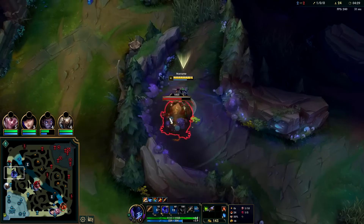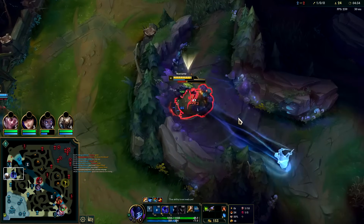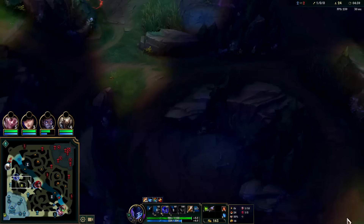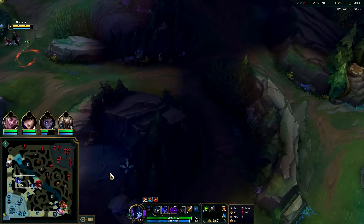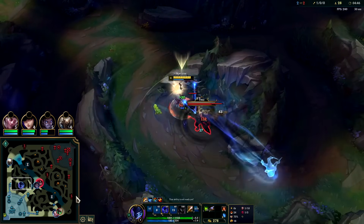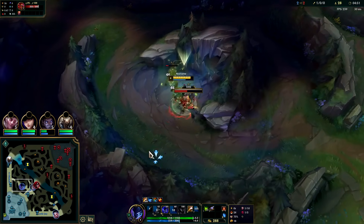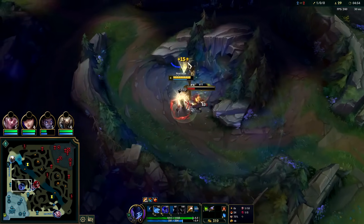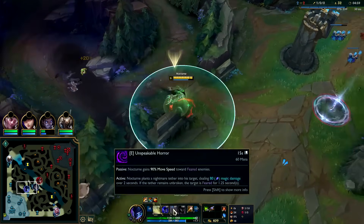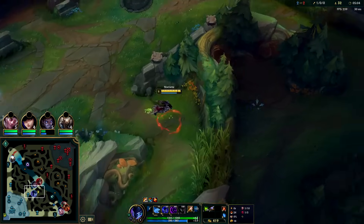Graves took scuttle and he's probably going to stay for the other one too — that's fine. I've already backed with my item advantage and I'll be clearing way faster. His bot side camps should be up. Nocturne's solo fight potential is extremely good because of his high damage, fear, and blocking abilities with W, but he doesn't have the sticking power before his ultimate, so if we get on him he'll just jump over a wall.